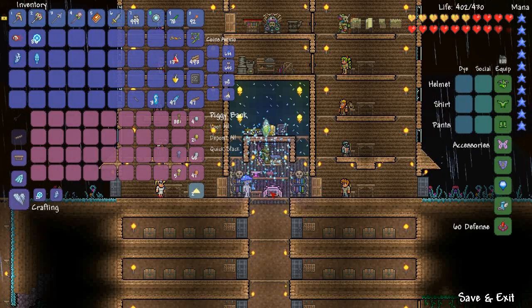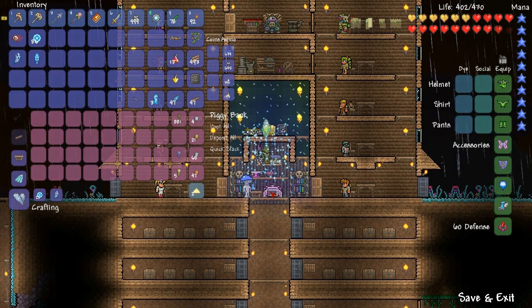Hello friends and welcome back — this is episode 47 of our Terraria 1.2 Let's Play, and I have another surprise for you. I know we were about to fight a boss for the third time, but it looks like things might need to get pushed back once again, because apparently it's time for a solar eclipse.